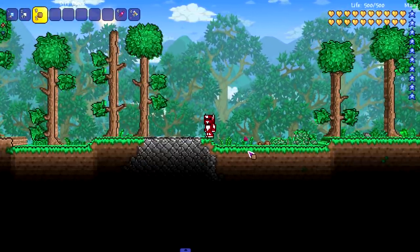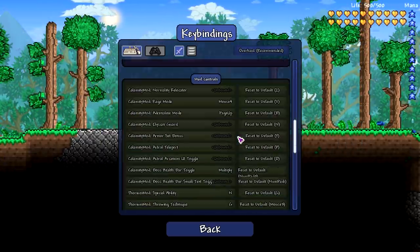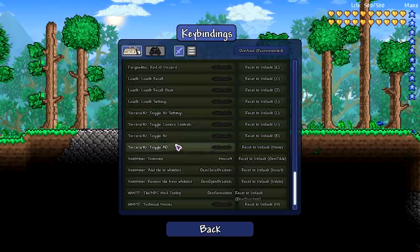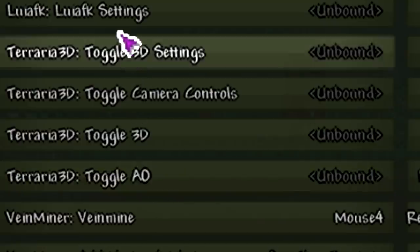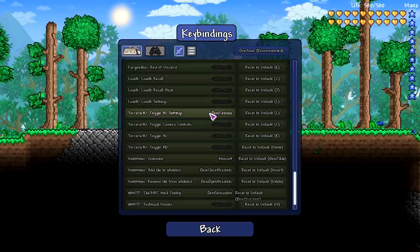I'm trying to hit the plus and minus buttons which is usually how I zoom in and out but it's not working. I think we need to go to controls for something — Terraria 3D toggle camera controls, toggle 3D settings, toggle 3D, toggle AO. The D and the O in this font look exactly the same.